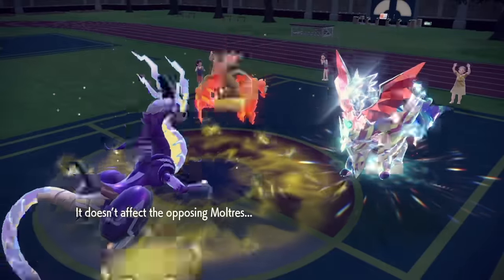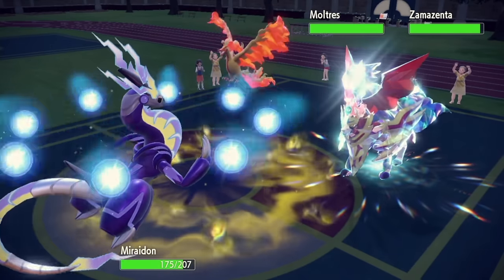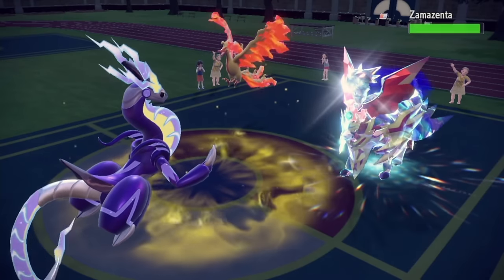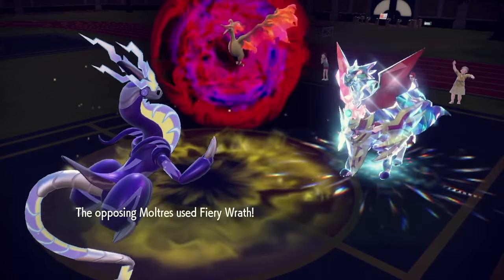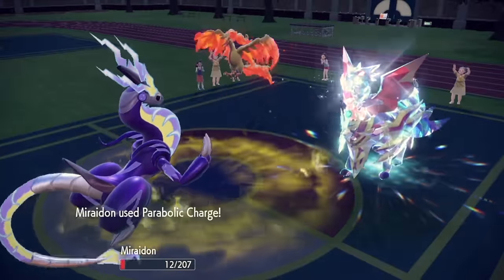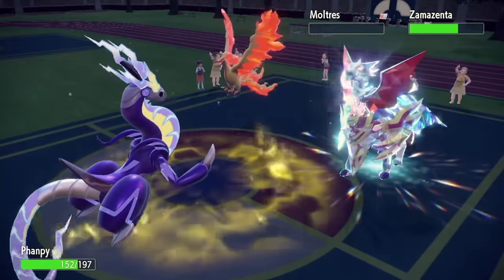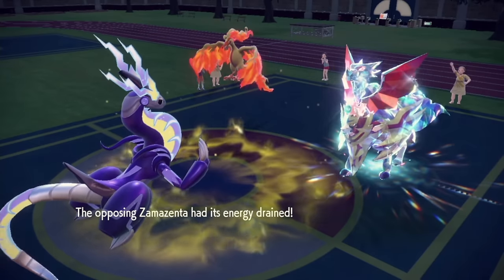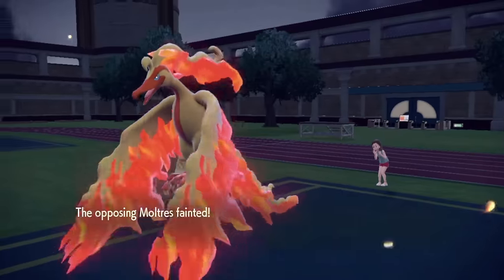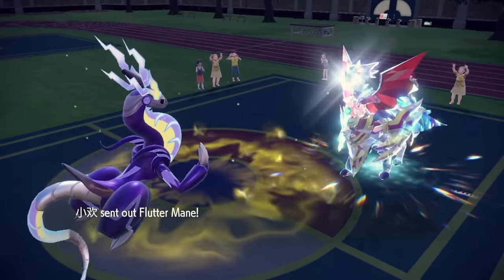That should get me slower than Moltres too. Zamazenta should still move before me but it's not gonna OHKO anybody. I hope Parabolic Charge is actually enough to take out Moltres - though it could also be a slow Moltres. Oh, it is slow. That doesn't do anything though, and Body Press will hurt but we live - just barely. Alright, let's get this healing. Woo! That's gonna be good healing. Bye, Moltres! Thank you, Zamazenta, and thank you, Moltres.